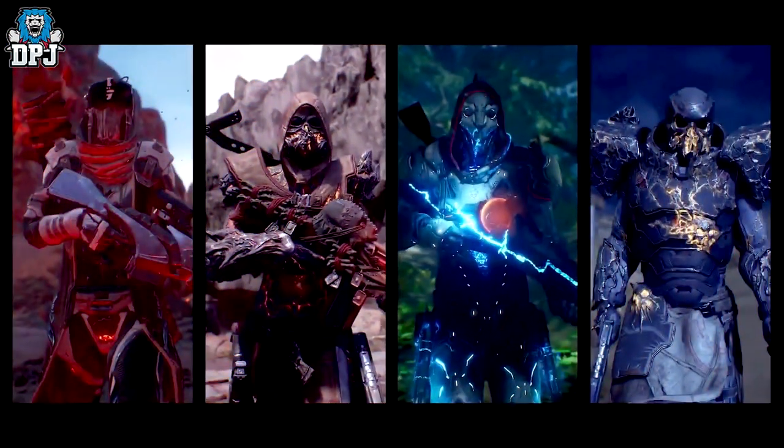Next up we get another shot of all 4 classes, this time wearing different gear and holding different weapons. From left to right: the Technomancer in the Torrential Downpour 5-piece legendary gear set, holding the Icarus sniper we saw earlier. Next is the Pyromancer wearing the 5-piece Reforged legendary gear set, holding the Voodoo Matchmaker which is available in the demo. Next to him is the Trickster in the Kronosu armor set — a 5-piece armor set we've seen previously.